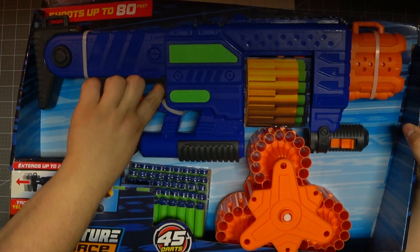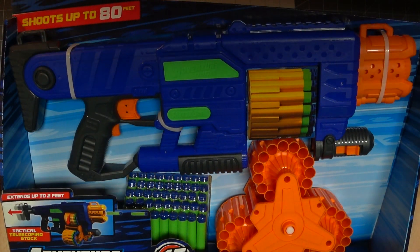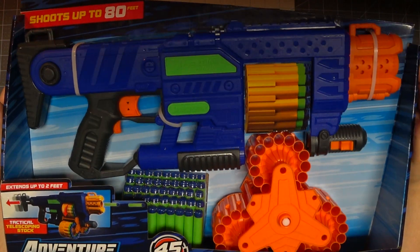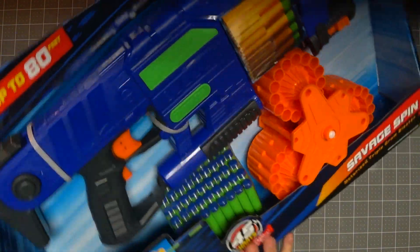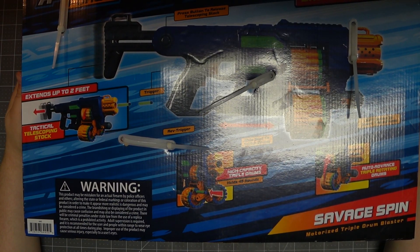The trigger is super light and buttery smooth — this blaster is going to be awesome. It comes with 45 of the best darts you could possibly get right now, the Adventure Force waffles. On the back of the box it says the stock extends up to two feet, which apparently it really does telescope.